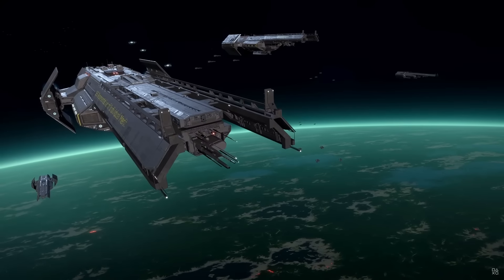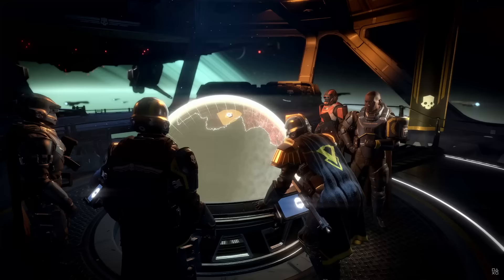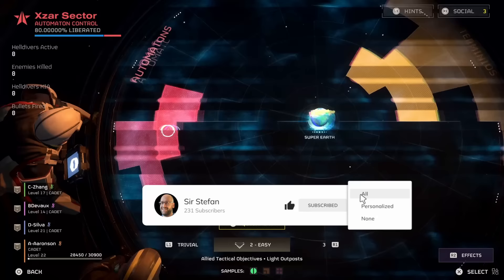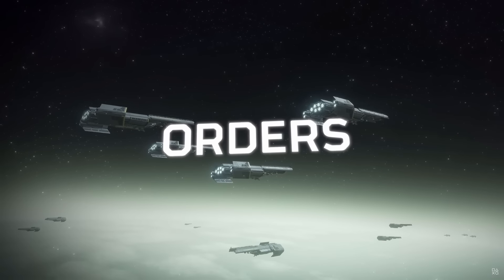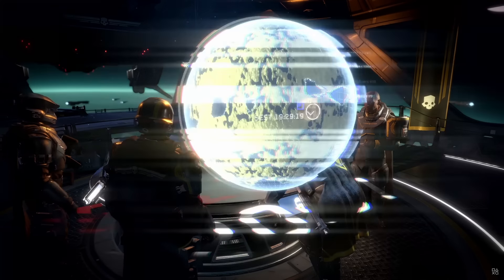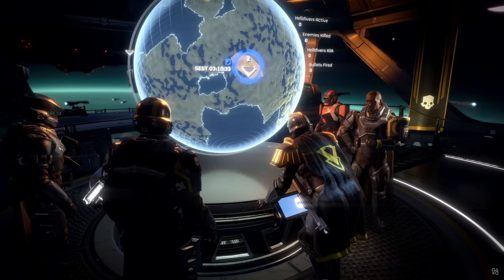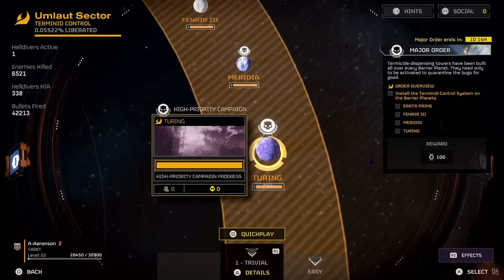It all starts at the war table on your ship's bridge, where you can access the galactic map. From here you can get an overview of the war's progression, select your missions, and see your orders. Super Earth High Command will communicate its orders to you in twofold: major orders and personal orders. Major orders can be to liberate a number of planets, and it will take the effort of the community as a whole to complete.